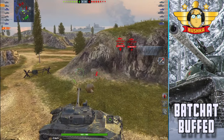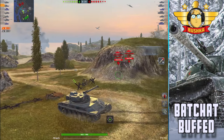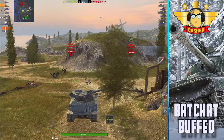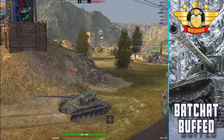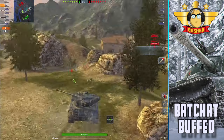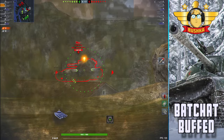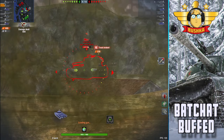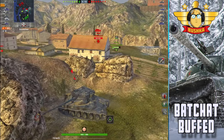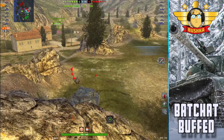You're going to love every second of it. Hanzo goes hill on the Mines map. You saw a 9,500 damage game in the VK 72.01 recently — you're going to see Hanzo put up very similar numbers in a Bat Chat on Mines. Yes, you heard that correctly.